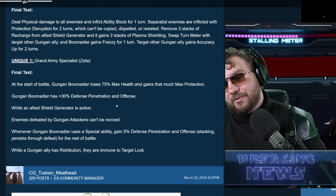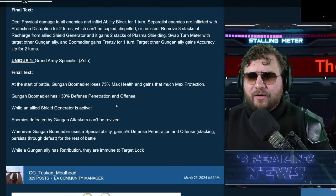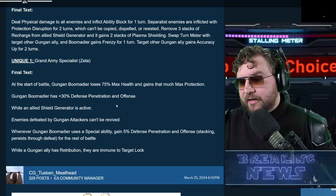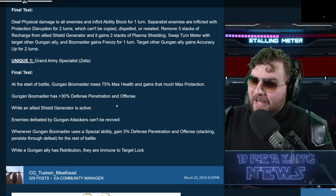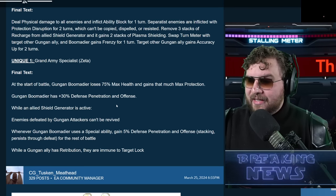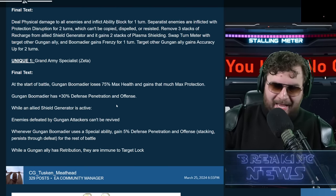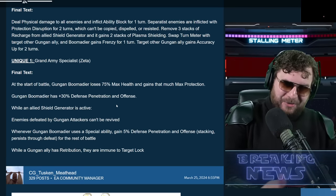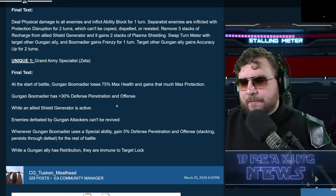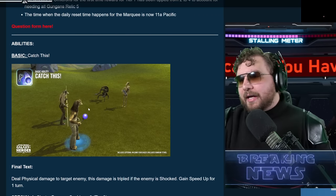For unique synergies: enemies defeated by Gungan attackers can't be revived. Our attackers so far are Captain Tarples and Gungan Boomer Dier — we don't know yet what Jarge's role will be, though my guess is support. Whenever Boomer Dier uses their best ability, you get 5% defense penetration and offense stacking that persists even through defeat for the rest of the battle. While a Gungan ally has Retribution, they're immune to Target Lock — likely because Target Lock from Grievous would prevent Captain Tarples' counter-attack, so they're baking in a hard counter to General Grievous.